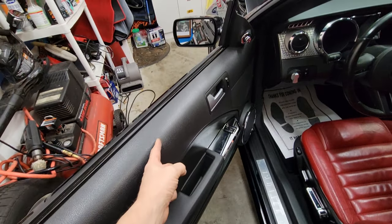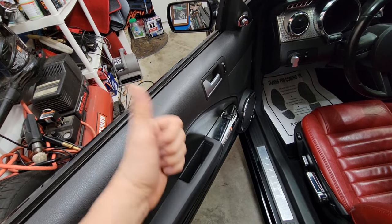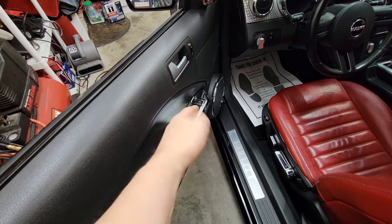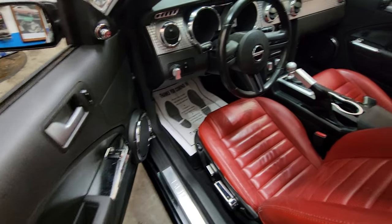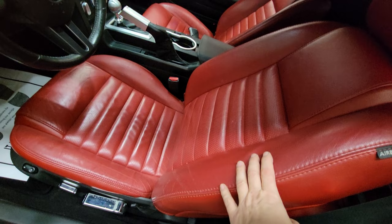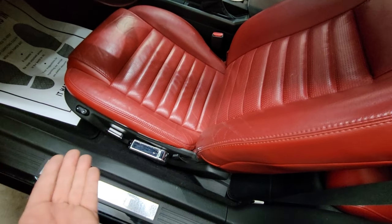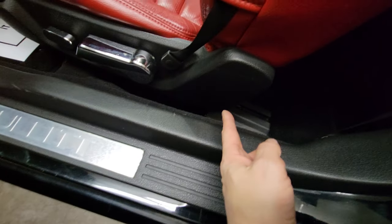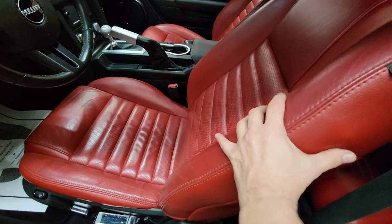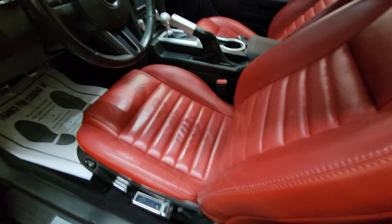Another failure is the window auto-up feature. If your window doesn't automatically go all the way up and leaves a little crack, you can reset it — there's a YouTube video on how to reset them using the buttons. The seats in the S197 also tend to tear, malfunction, and get stuck, and they have rusty rails. These seats are easily replaceable, but if you can't afford that, get seat covers — get a hog ring set, remove the seat, and recover it yourself.